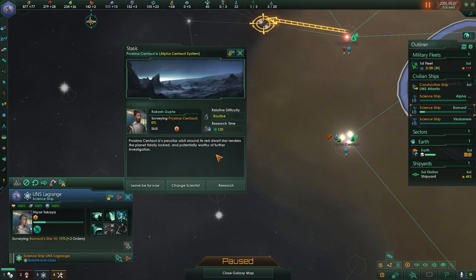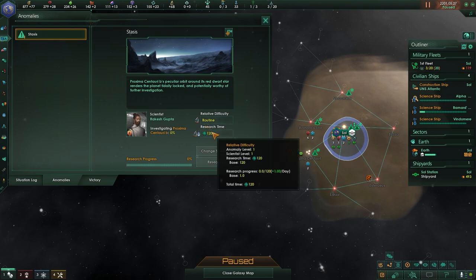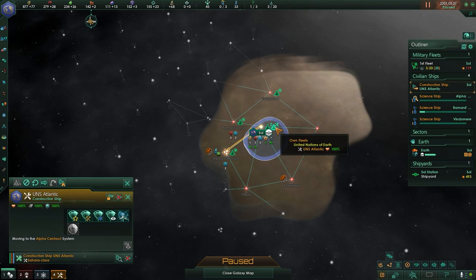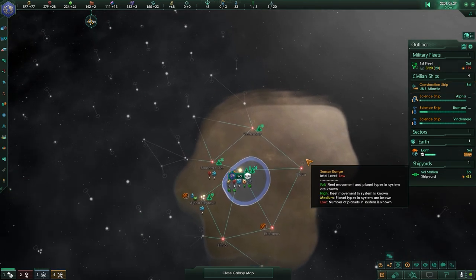Proxima Centauri B's peculiar orbit around its red dwarf star renders the planet tidally locked and potentially worthy of further investigation. That's going to take — it's only level one and he's level one — so it's going to take about four months for him to finish that. That's going to delay me; I will be in the system well before he's done in that system.